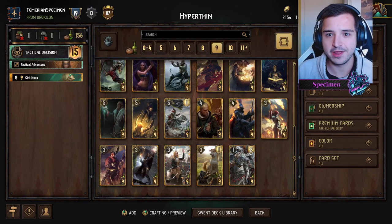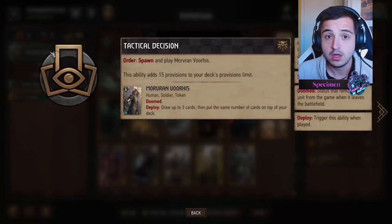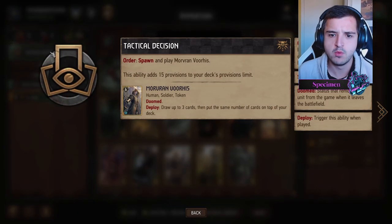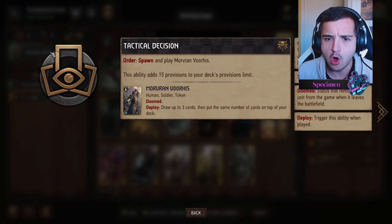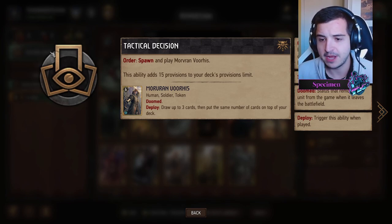What's going on guys, Speci here. Today we're looking at Hyper Thin — the new Tactical Decision leader ability, which was reworked and is now spawning Morvran Voorhis with one of his voice lines 'Prepare for War,' drawing up to three cards.